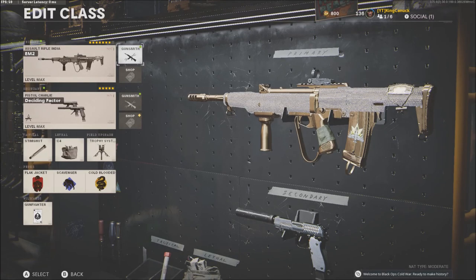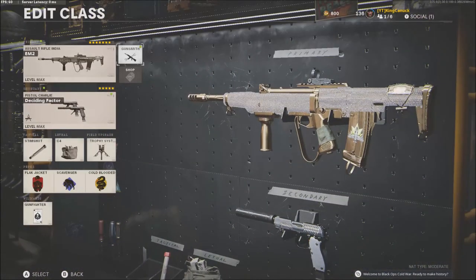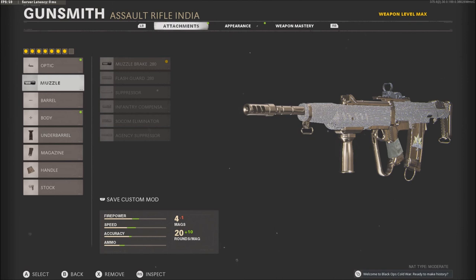All right, as you saw in the video, I got a nuke with this gun, so here's the class setup. It's a pretty overpowered gun if you use the right setup. I use seven attachments: the Micro Flex LED, the Muzzle Brake, the Task Force barrel, the Foregrip, 30-round Fast Mag, the Airborne Elastic Wrap, and the Raider Stock. Hope you guys enjoyed — make sure you like, comment, subscribe. Have a great day, peace!